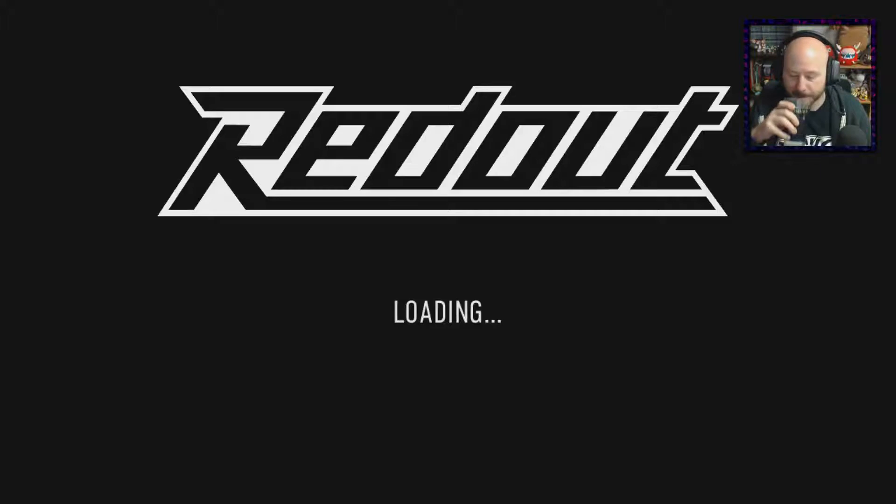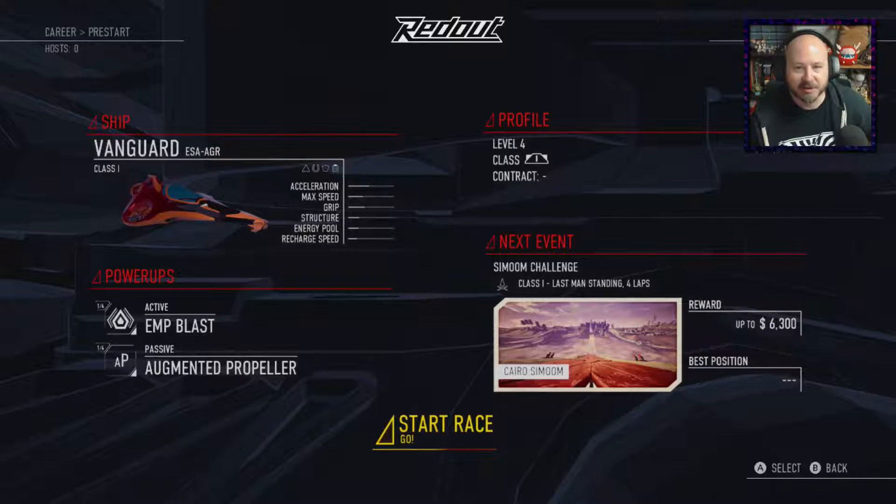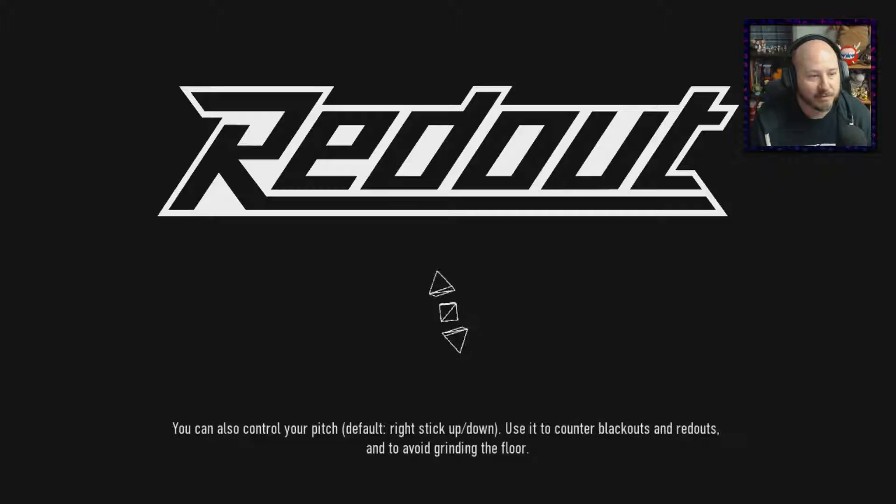It looks like we've hit level 4. Interesting how some of the levels don't seem to really do a whole lot. Our career progress is only 1%, so they must be counting every single upgrade you can get, every ship you can get, all of the racetracks you can unlock. There are apparently platinum medals you can get in addition to gold. So there's actually a lot to do in this game. But what I will say is I really like that it keeps track of your max speed, your longest jump, and the amount of distance you've gone supersonic. Let's jump into the next race.